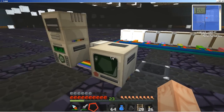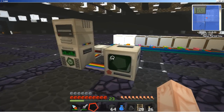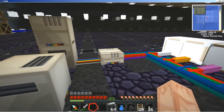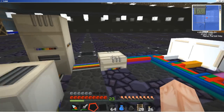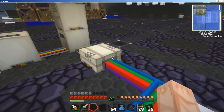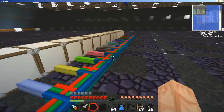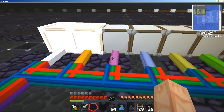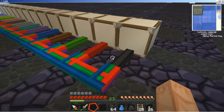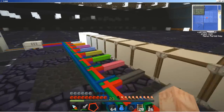That was a mistake - I should have said Red Power computers. This is what I've got here: the monitor, the disk drive, the CPU, and the IO expander. I've got what I thought was rainbow barf coming out the back of the IO expander. All I know is it's all over the floor - we've got all the different possible colors of insulated redstone alloy wire hooked up to a row of lamps.